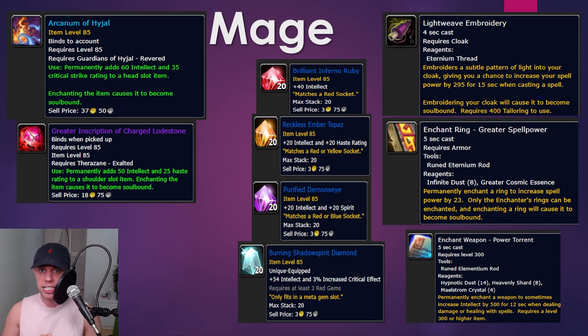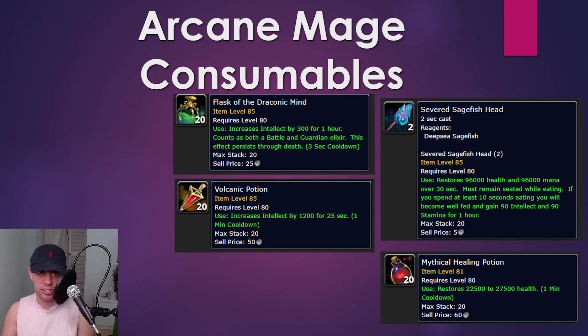For gems: Brilliant Inferno Ruby in red slots. Reckless Ember Topaz in yellow slots, adding intellect and haste. Purified Demonseye in blue slots, adding intellect and spirit. For the meta slot, use the Burning Shadowspirit Diamond, increasing intellect and critical strike. For your weapon enchant, Power Torrent — which has a chance for your spells to increase your intellect by 500 for 12 seconds. For professions, I like tailoring because we're a cloth wearer and you get a cloak embroidery giving your spells a chance to increase spell power by 295 for 15 seconds. With enchanting, you can add greater spell power to both rings — a 46 spell power increase. The rest of the enchants are standard: mighty stats, intellect, etc.